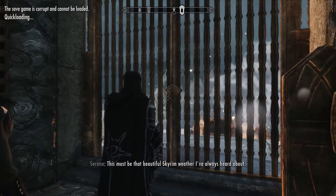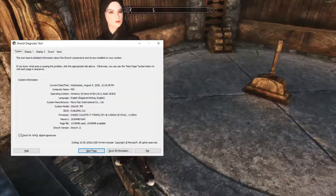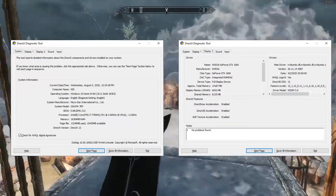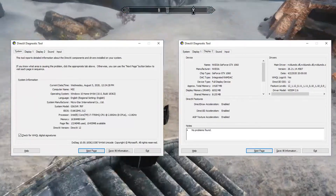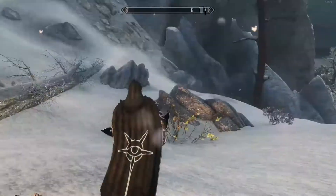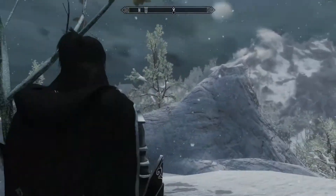Just for context, this is how Skyrim Special Edition runs on the computer. Here are the specs for the computer I'm running on, so you can see the video card and just the core system specs — just for a little bit of context — and you see what this looks like by comparison. I'm really trying to make sense of it.